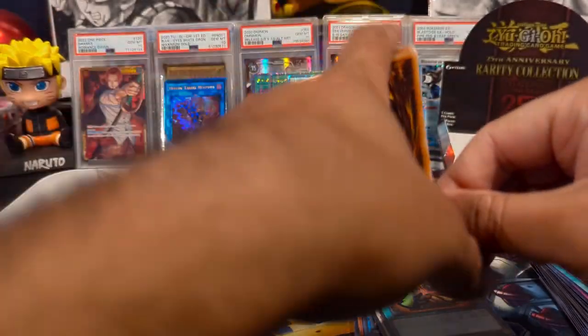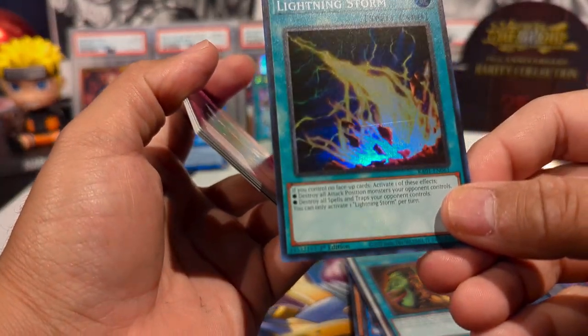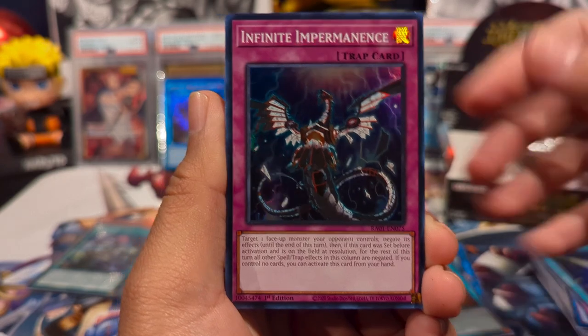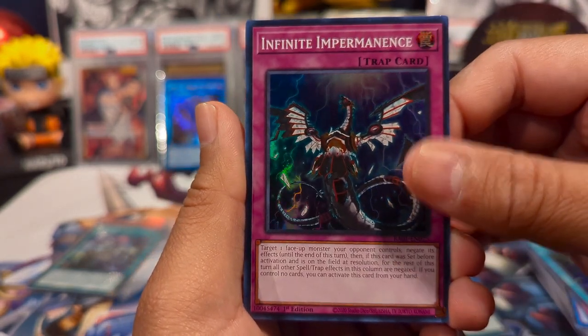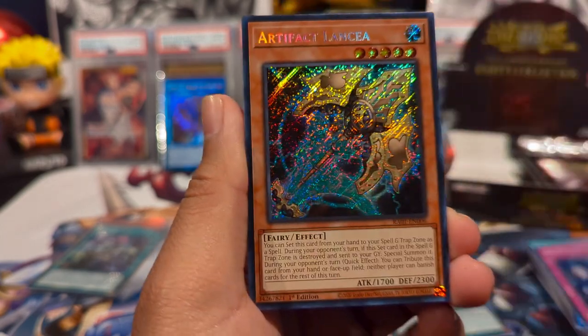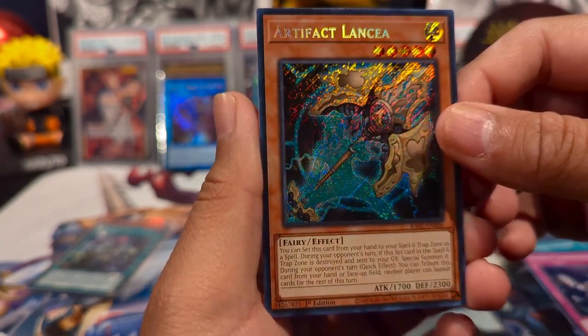We have an Infinite Impermanence — I definitely need this for the deck and it just looks really good in the other rarities as well. And we have Artifact Lancia as a secret rare.